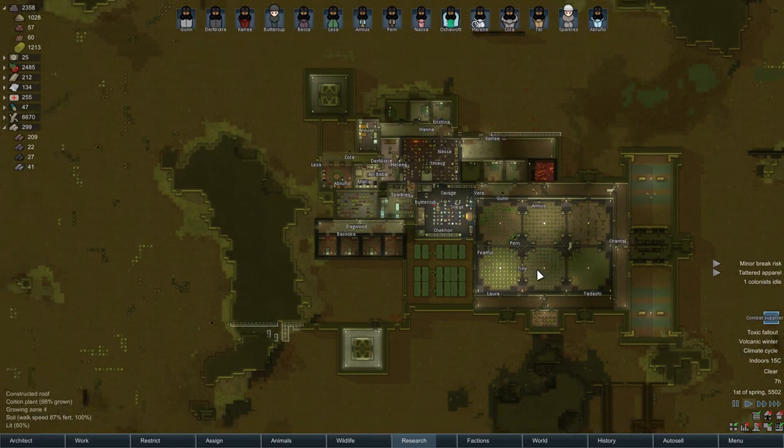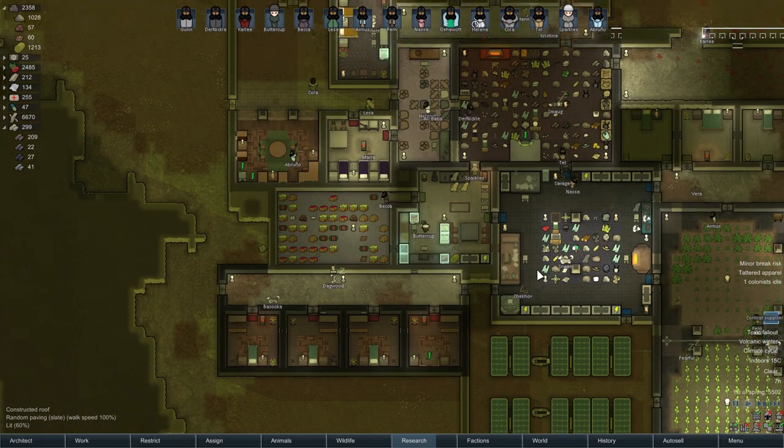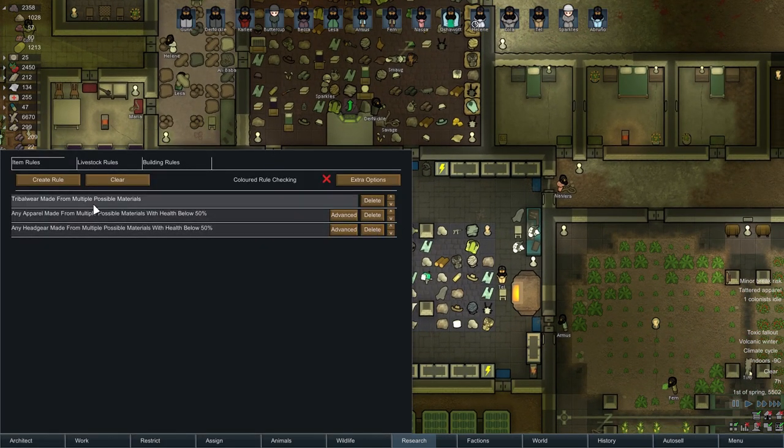Greetings everyone and welcome to the town of Karma in Rimworld, where we have many things that we need to sort out. However, the first one is that we've got a combat trader. Let's go through the auto-sell menu and just set up some more things.